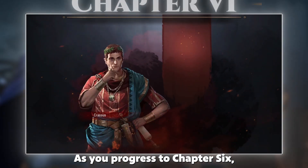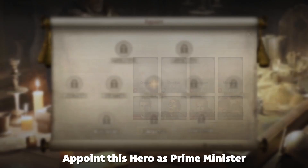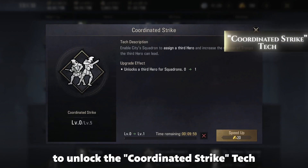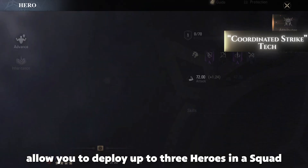As you progress to Chapter 6, you will receive a free hero, Crassus. Appoint this hero as Prime Minister to boost your resource production. Follow the rhythm of this chapter to unlock the coordinated strike tech, which will also unlock your third hero slot and allow you to deploy up to three heroes in a squad.